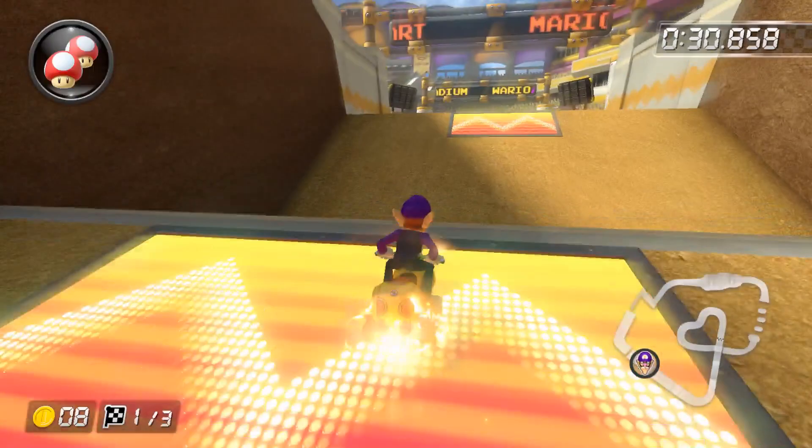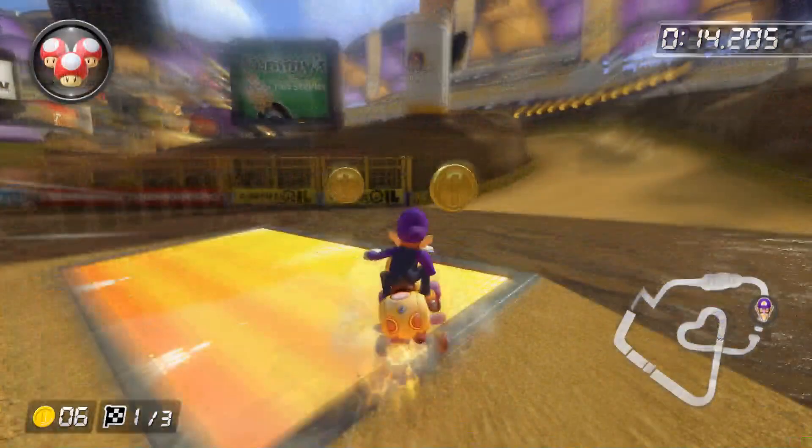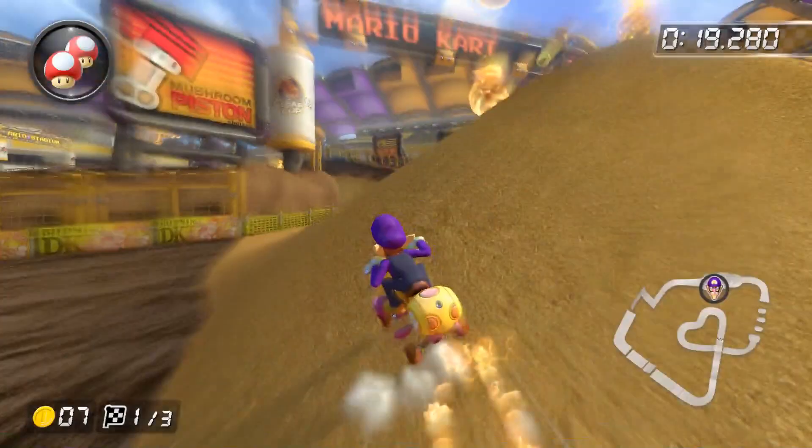The only shortcut worth going over here is the ending shortcut. It saves a solid amount of time, and you can do an ultra mini turbo low glider without losing time like you would if you went around the shortcut. You can also shroom on the side of these ramps, but you should only do this if you have more than one mushroom or a power item of some sort. It isn't worth it with one mushroom unless you know you'll get hit if you go over the ramps.